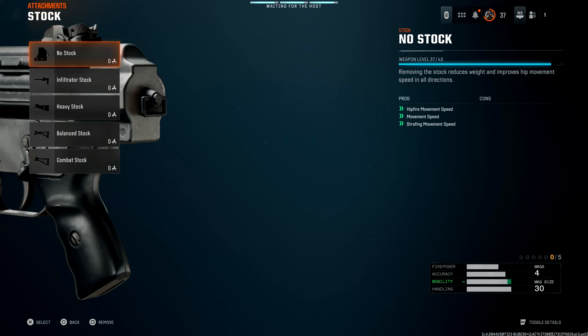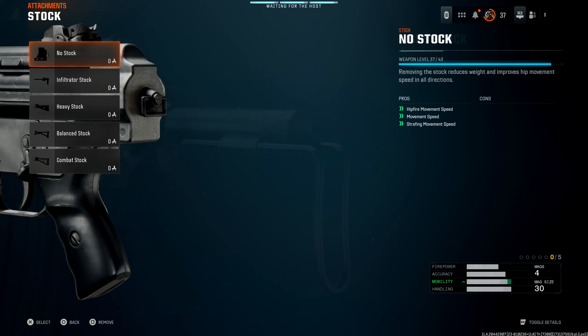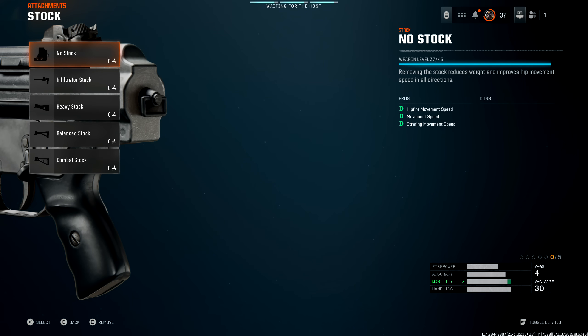Starting with the No Stock attachment — keep in mind the names can vary a little, like with the XM4 where it's called the Light Stock instead — but they do the same things. This attachment states it improves your hip fire movement speed, your movement speed in general (which is quite vague and confusing), and your strafing movement speed. That last one has some confusion too, since it turns out it doesn't apply to all of your stances.